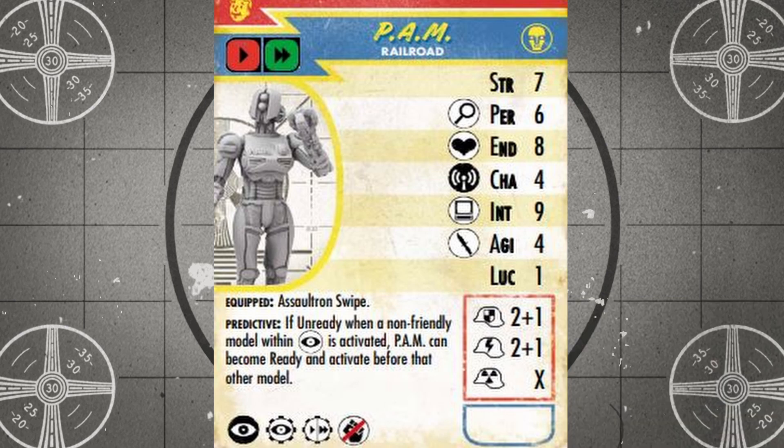While PAM isn't the most effective combat unit with no ranged abilities and hitting with melee weapons on an agility of just four, she does have a strength of seven, which grants an extra black die when making melee attacks. She is one tough customer with eight hit points, immunity to radiation damage, and two plus one strong physical and energy resistance, making her one of the tankiest units in the entire faction. With an intelligence of nine, PAM is the best hacker in the Railroad, and she also searches on a decent perception of six, but she's by no means a cheap unit coming in at 90 caps.